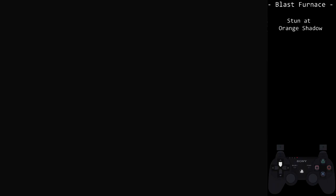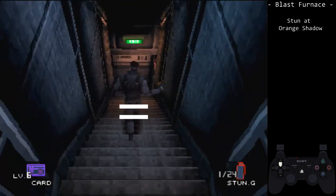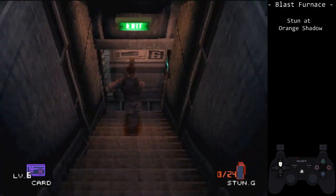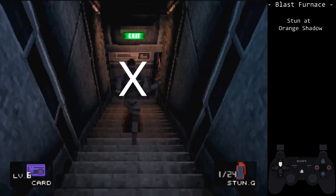This mostly defeats the purpose of the strategy, as it becomes less worthwhile compared to average crane luck. At the orange shadow before the door, throw a stun grenade. We want to hit the frame of the door, that way the stun is behind the door after it closes. If you throw the stun too early, it will explode before the door fully closes, causing an alert.